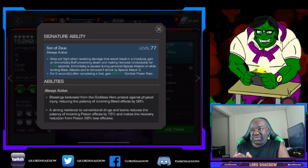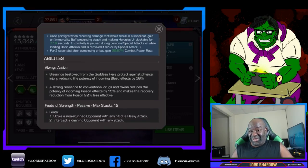Immortality is paused during personal special attacks or while landing basic attacks, and it's removed when he gets hit by a Special 3. So when this triggers, he's going to be immortal and unblockable. The timer pauses while he's landing hits, so what happens is he just becomes a machine — it doesn't matter whether they block. When you see it in action you're just like 'wow.' It doesn't come across on paper.